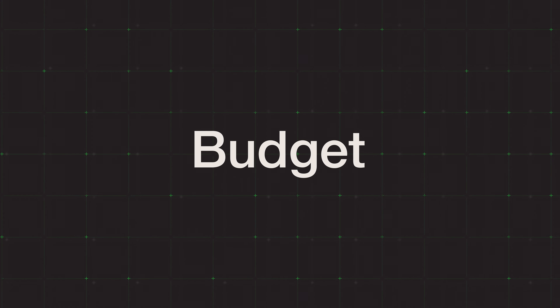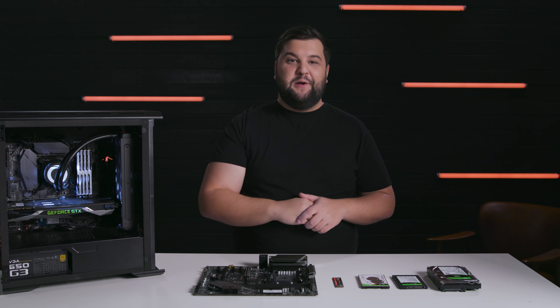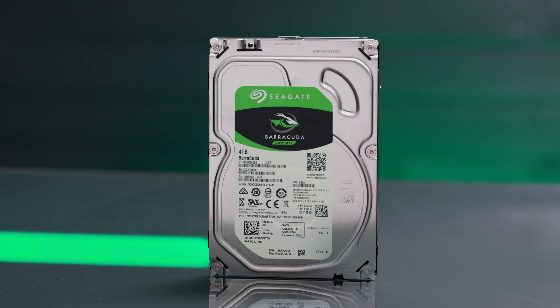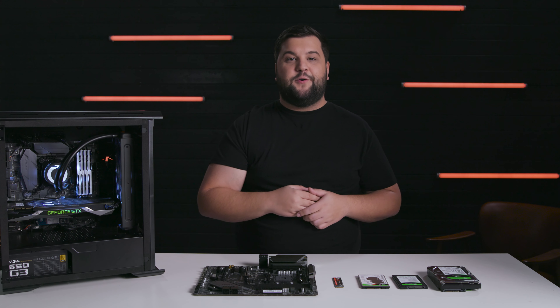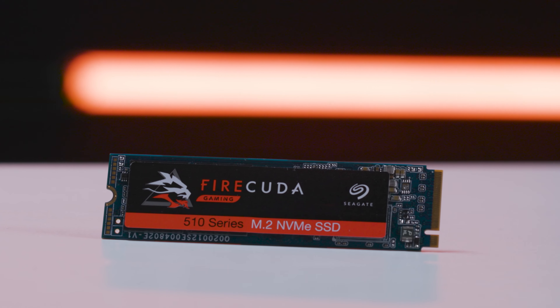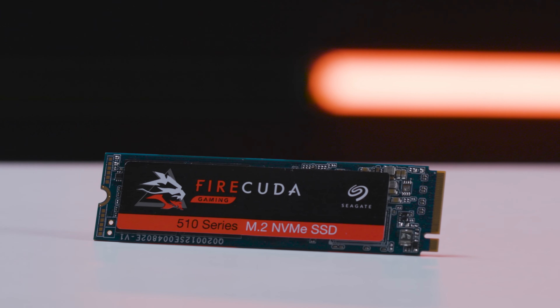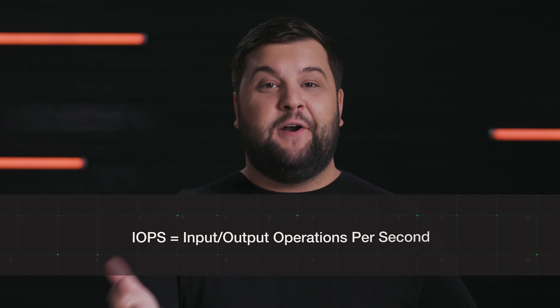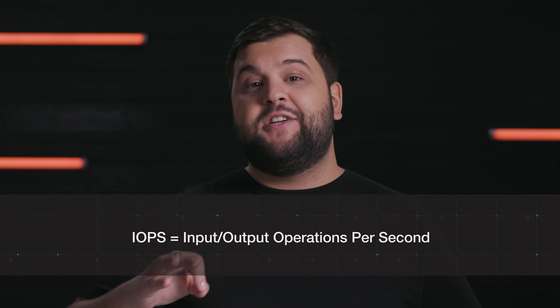Question three: budget. How much do I have to spend on this build or expansion? Traditional hard drives are by far the best when it comes to the cost per byte consideration. If you need the most storage, you'll save the most money by going with a hard drive. But if your priority is speed, then SSDs are truly the way to go, as their price per IOPS is actually better than that of a hard drive. IOPS stands for input output operations per second, which is how quickly information can be written and read.